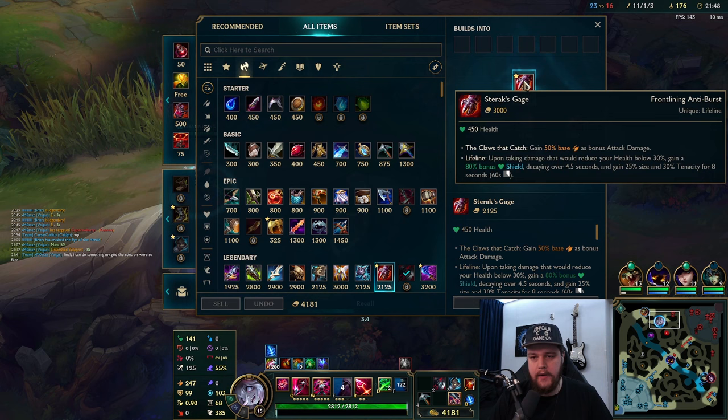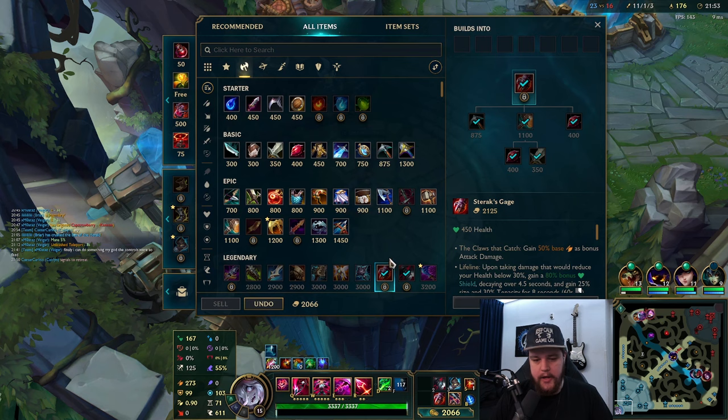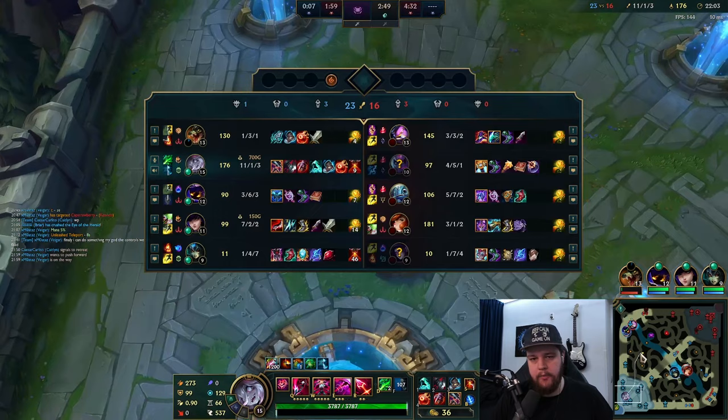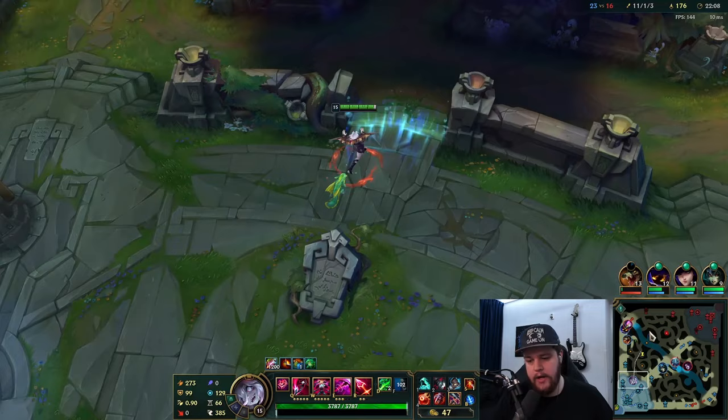We're going to go for Sterak's here. When that item ends, we're going to need some magic resist. The combination of these three items is extremely good in 99% of games, and then after that you just go for whatever resistance you need more. It is not worth building Maw on Briar - it's better to build Spirit Visage because it adds more value. That's why I'm going Sterak's as well, because you cannot build both Sterak's and Maw - you have to pick one.